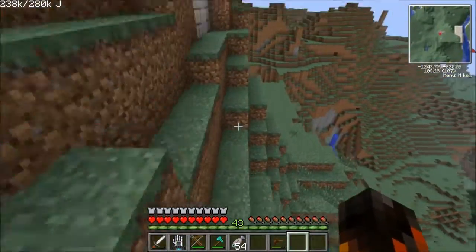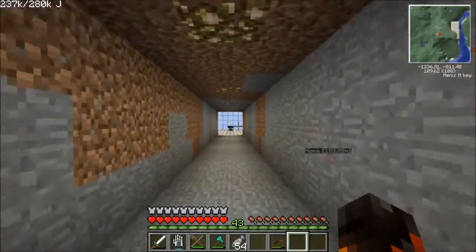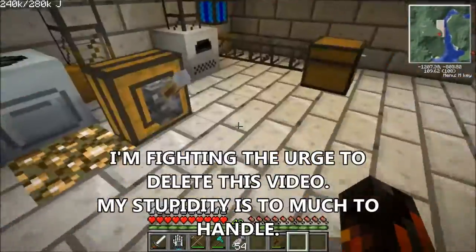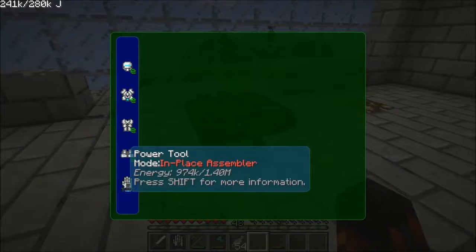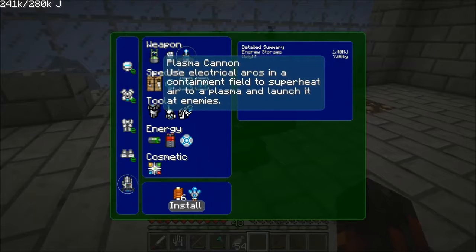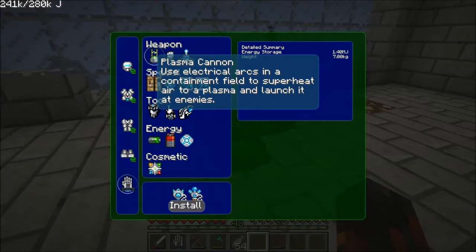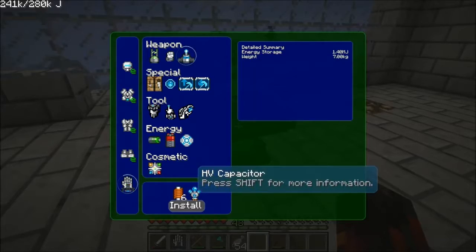We have now done that thing. We now have a jetpack which takes away my ability to sprint jump, but gives me the ability to boost up into the air like a boss. I think that's a fair trade. So let's just look at this — because this is what we're going to do next episode. We are going to create power tool weapons, starting with the rail gun and ending with the plasma cannon.